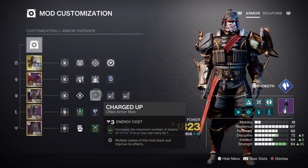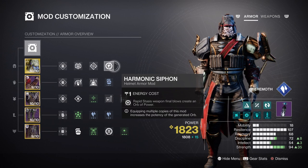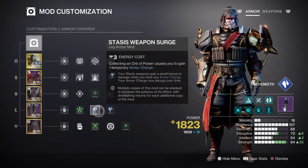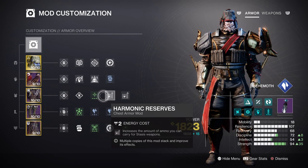For armor charges we have Charged Up, which will provide a plus one to how many charges we can carry. This paired with Harmonic Siphon, Elemental Charge, Powerful Attraction, and Reaper is going to allow us to have a near-perfect amount of charges available if we retain the flow of the build. This then leans into the surges we are using, which is x2 Stasis Weapon Surge mod for the 17% damage buff it provides. Add on Time Dilation for increased self-buff duration and x2 Harmonic Reserve mods for your heavy, and you are pretty much set for any in-game content you have in mind.